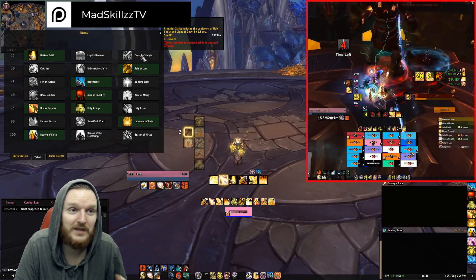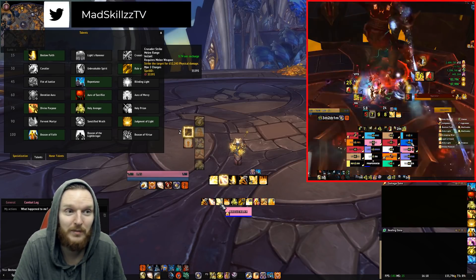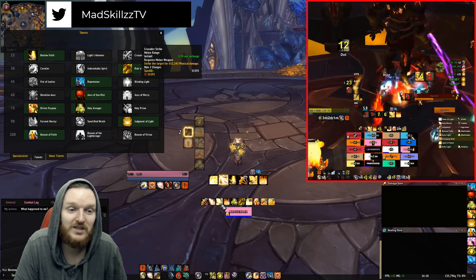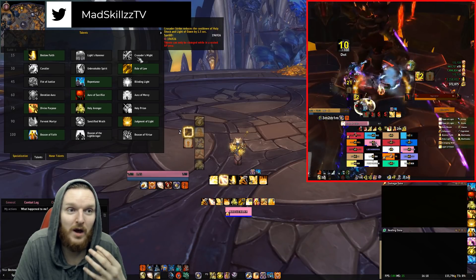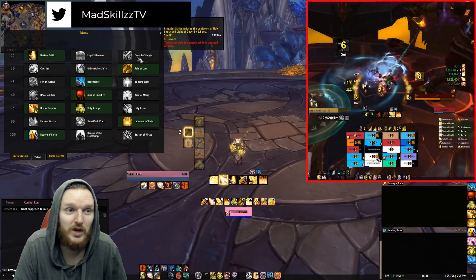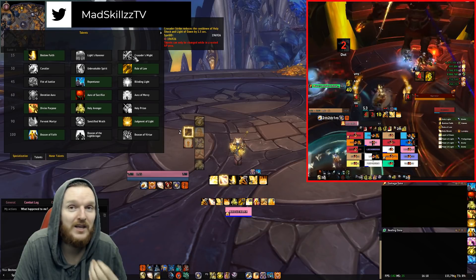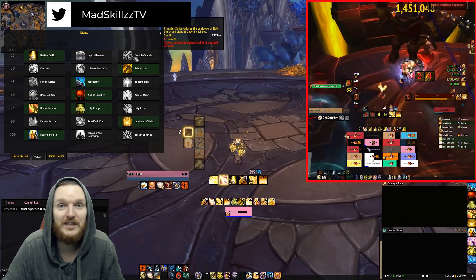As a melee class, you'll probably be staying at the tanks and melee. Crusader's Might — when you're staying in the melee and hitting the boss with Crusader's Strike — your Crusader's Strike is going to reset the cooldown of Holy Shock and Light of Dawn. Holy Shock and Light of Dawn are extremely powerful spells that you use on cooldown. It can actually be good DPS as well.